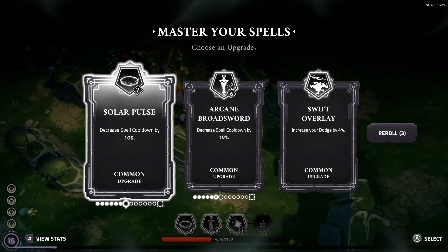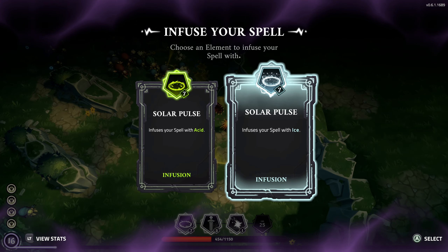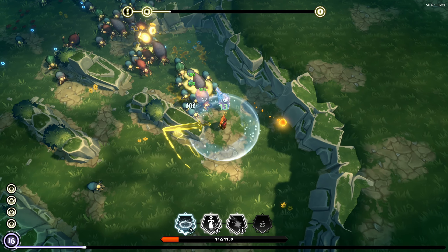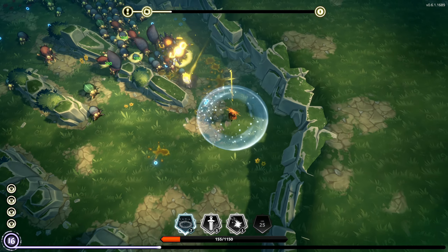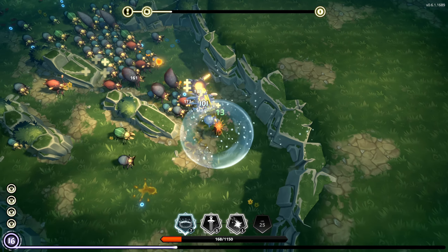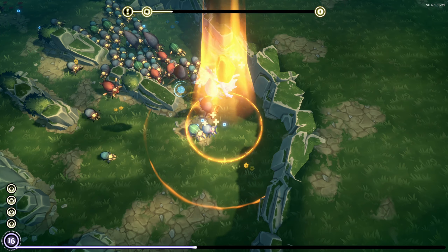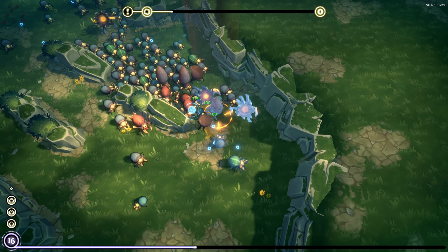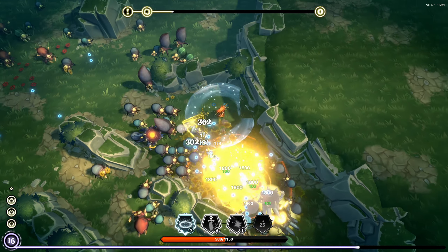And there is our cooldown for Solar Pulse. And we got Ice — very nice. This is one of the two I wanted. I wanted Ice or Lightning. If I can get both it's even better. Ice will pair well with anything, so does Lightning. Looking good here. I did not think that was going to hit me, but that's fine. Let's pop those guys and then move back this way.